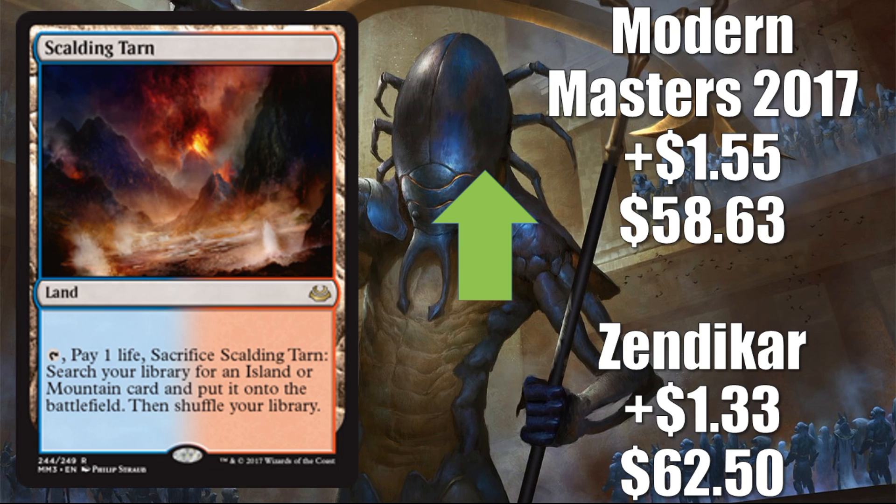Coming in at number three is Scalding Tarn — we have two versions here: the Zendikar version up $1.33 to $62.50, and Modern Masters 2017 up $1.55 to $58.63. This is a card that is very constructed-playable in Modern, not to mention Legacy and Vintage. All of these enemy-colored fetchlands got a little bit of a price break thanks to Modern Masters 2017, but unfortunately that can only last so long and these are already ticking up. We don't know when they'll be reprinted again — they were just reprinted and I don't really see it happening anytime soon. Because of that, buyer confidence in these cards is pretty high. Some players are just hedging their bets and buying them now, as the card could potentially get back up to $80-$90 before we see another reprint.